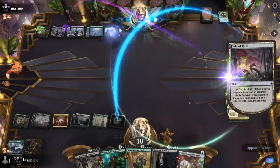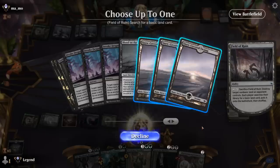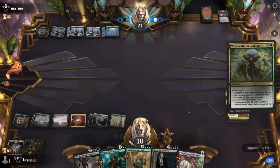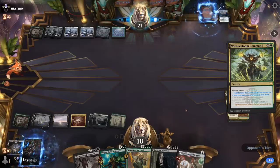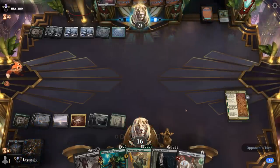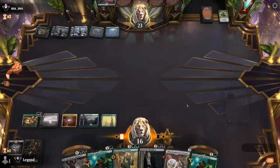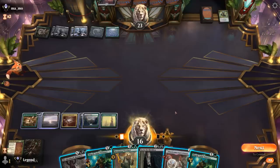Field of Ruin once again gets rid of our Hive — we've got a couple basics left. Another Witherbloom Command to get Field of Ruin back. We might actually run out of basic lands at this rate — kind of regretting getting Environmental Sciences. We have nine total mana, so going Sorin plus Warchief is not a bad idea. Opponent could have their own Invoke Despair which would deal with creature and Planeswalker, so maybe we make a Vampire with Sorin instead.